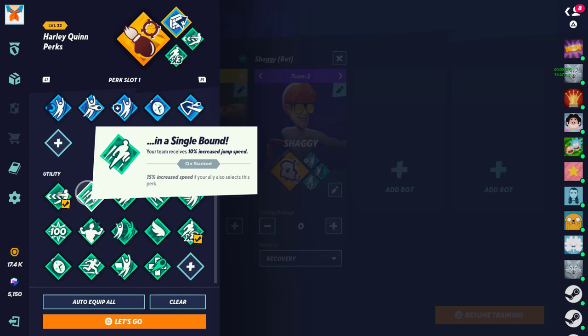Next we have Single in a Single Bound — 10% increased speed, 15% if doubled. I say it's mid. A lot of these speed perks are sleepers because they do extend your combos and make them a little bit more true, or team combos a little bit more true, because you're getting that speed increase. But I'll put it in mid because increased jump speed is a bit iffy for me.